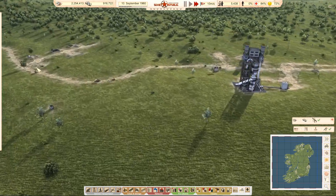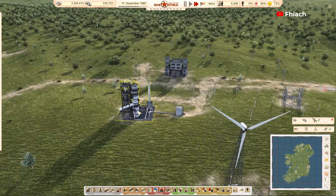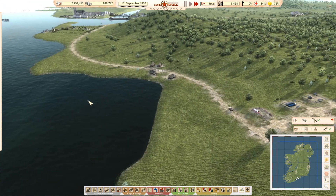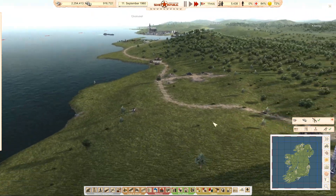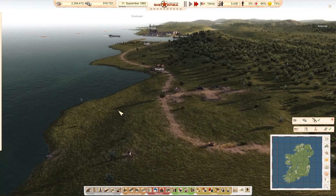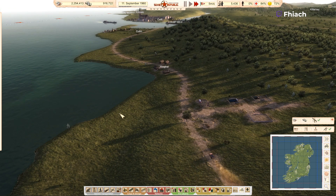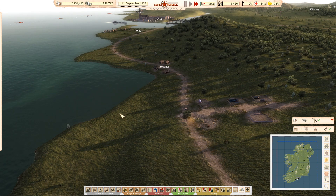Straight away he's out doing his thing. He will supply that. I'm hoping once the ship actually docks this guy is going to supply the bitumen, and then we're going to need to set up a bus route to get workers out there.